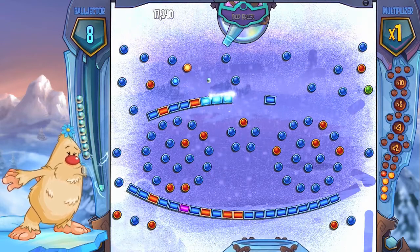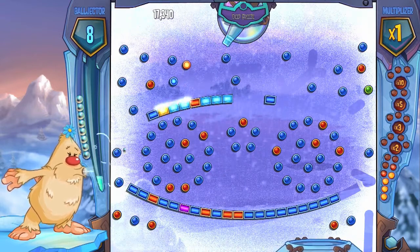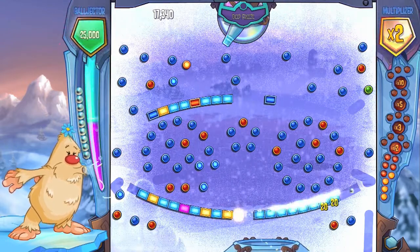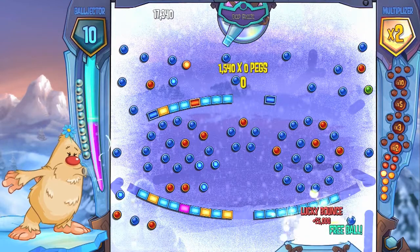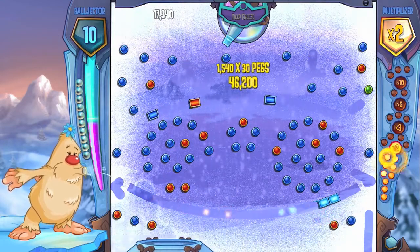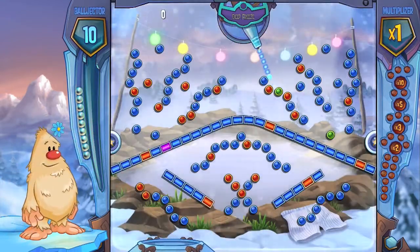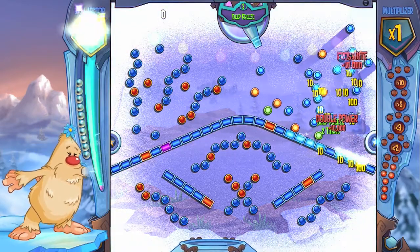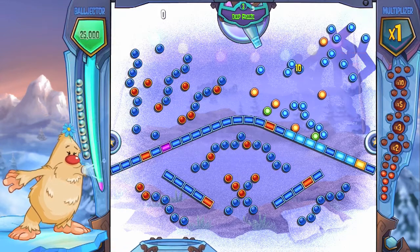To get this achievement, you have to earn 3 free balls from one shot. There are a few ways you can earn a free ball. One way is by landing your ball in the free bucket basket at the bottom of the screen. Another way is scoring 25,000, 75,000, or 125,000 on one shot. Or you can win a coin flip by missing all the pegs.